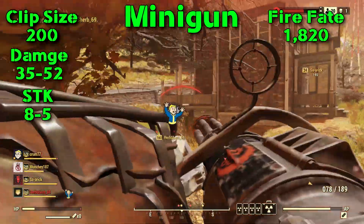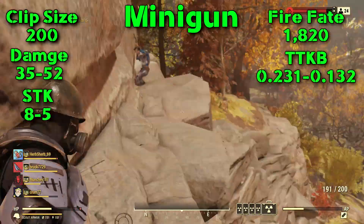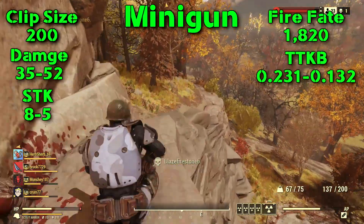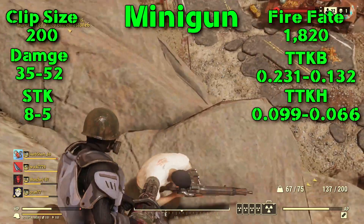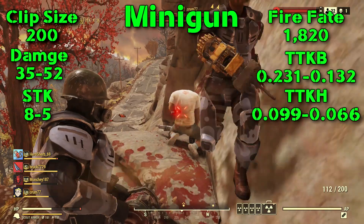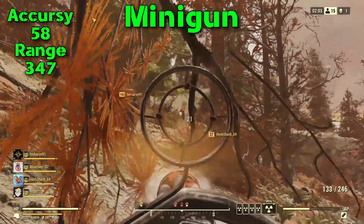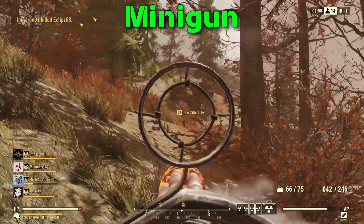Now the fire rate, which makes this gun a monster, is 1820 rounds per minute. Time to kill on body shots: you're looking at 0.231 milliseconds, or 0.132 milliseconds with perks. Time to kill on headshots: 0.099 milliseconds, or 0.066 milliseconds with perks. Accuracy of this big boy is 58, range is 347, and the weight of this bad boy is 20 pounds.